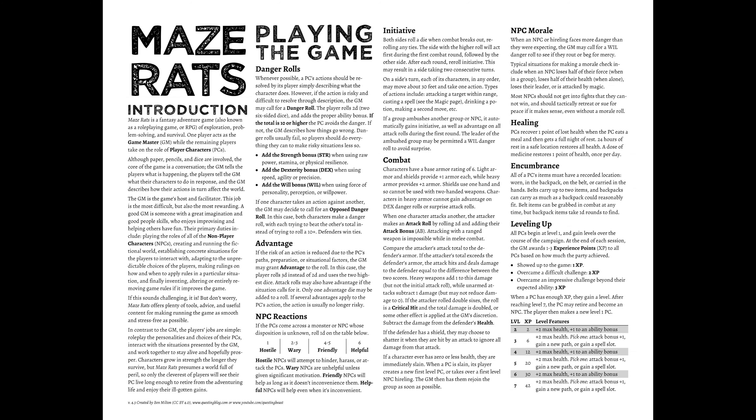Basically whenever you face any kind of risk or any scenario where you might fail, you're going to roll a danger roll. What that means is you're going to take whichever stat fits the occasion, add that bonus in, roll 2d6, and then see if you can get a 10 or higher. If you get a 10 or higher, you're going to avoid the danger and succeed on that check.